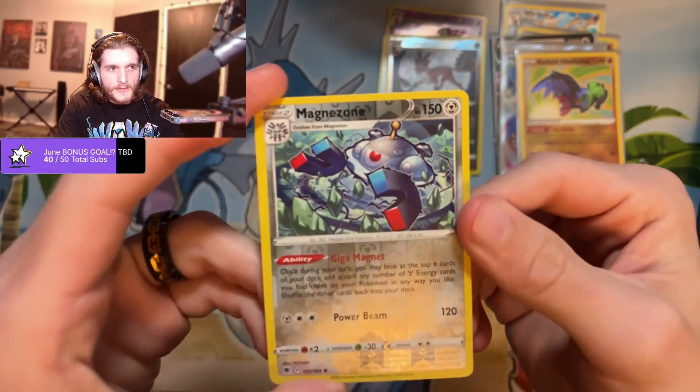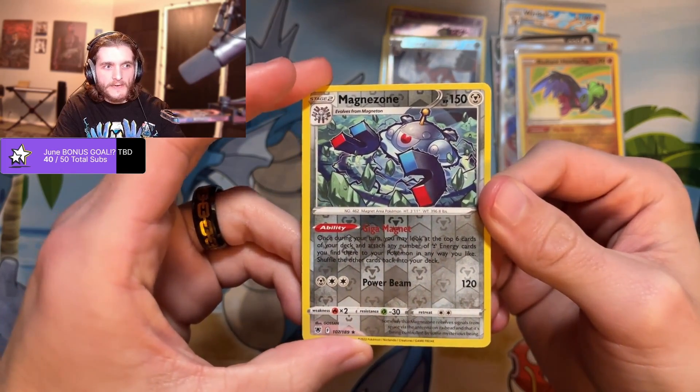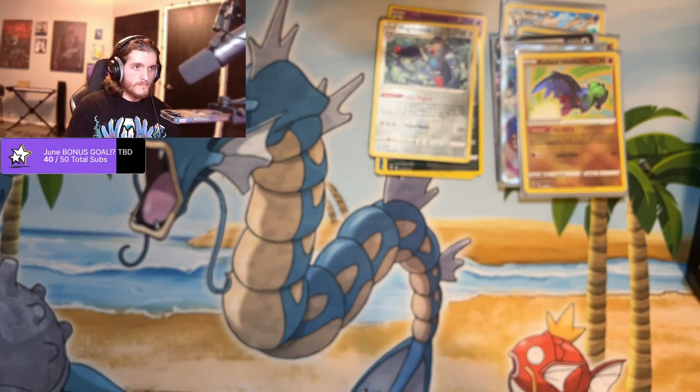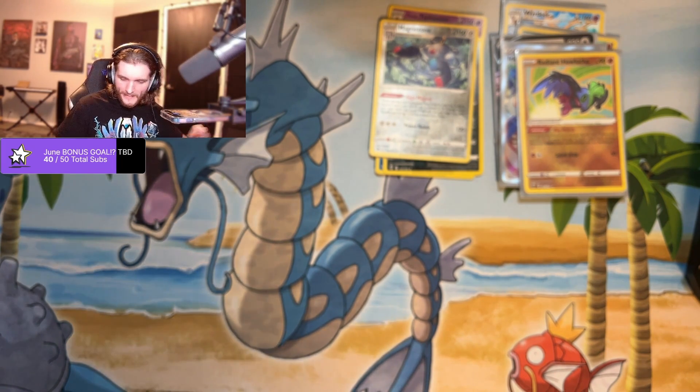I like that Magnezone too, that's a fun card. It's got — once during your turn, look at the top six cards of your deck and any steel energies there you can attach to your Pokemon. So if you just have like a full deck of energies you can get some crazy ramping going with that.